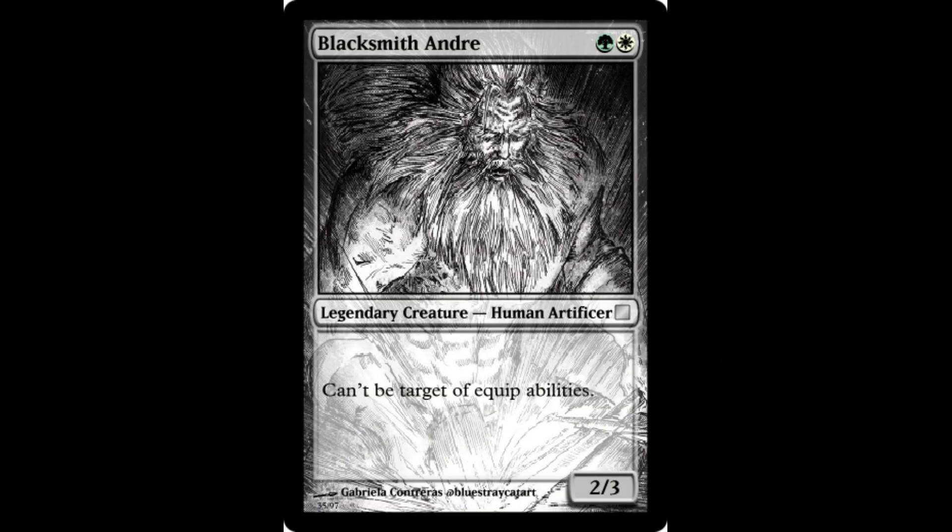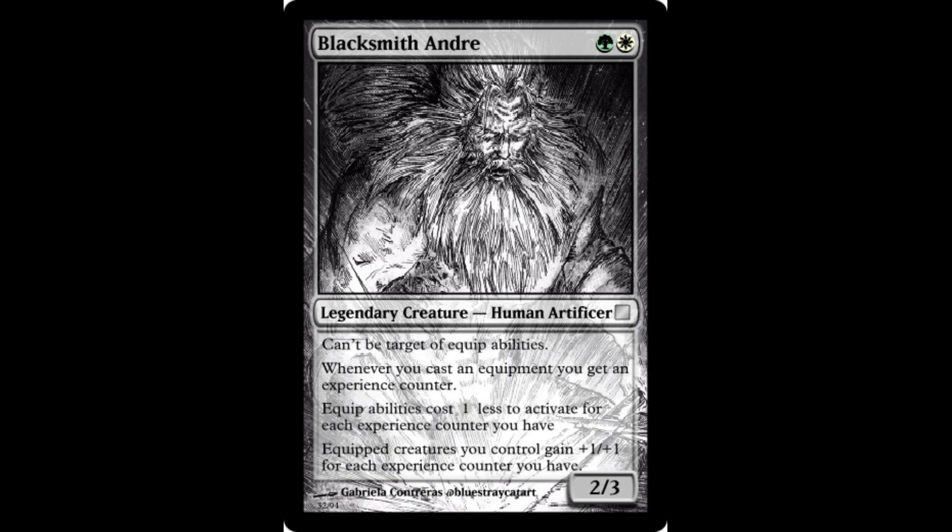For Selesnya mana, Blacksmith Andre is a 2/3 legendary creature — human artificer — and he can't be the target of equip abilities. This is to represent the fact that he never wields weapons or armors himself. Whenever you cast an equipment, you get an experience counter, and equip abilities cost 1 less to activate for each experience counter you have, as well as grant +1/+1 for each experience counter you have.